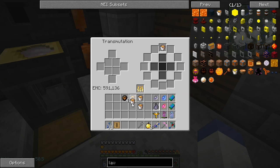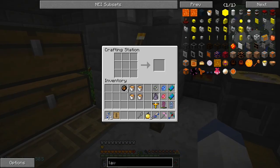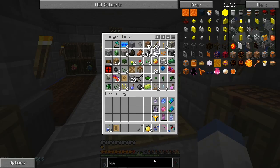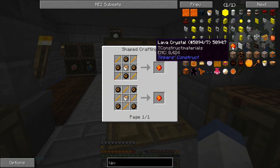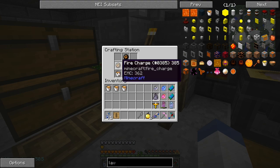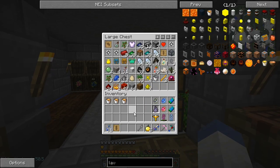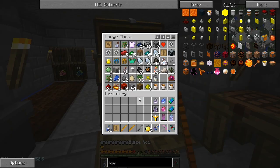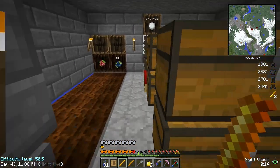Yesterday we worked on getting one of those absorption hearts, so I was thinking of ways to get more of those without too much trouble. What goes in the middle of that recipe? Oh, I've got it wrong - the lava bucket goes in the middle. Every time I do this I always forget to learn what I'm doing, so from now on I've got to remember to start throwing everything I do into the machine.